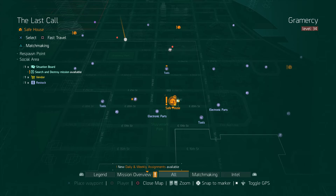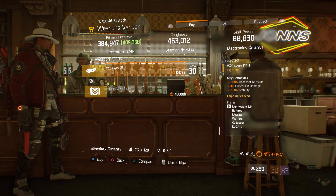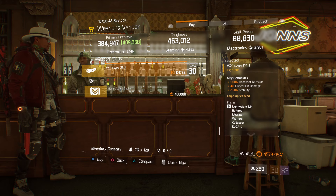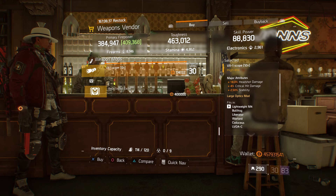For our next gear items, we're going to head over to the Last Call. The weapons vendor has a VX1 scope 12x with 18% headshot damage, 4% crit hit damage, and 2.50% stability.